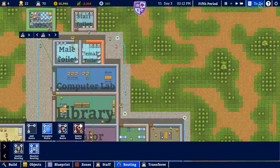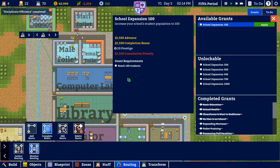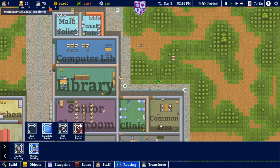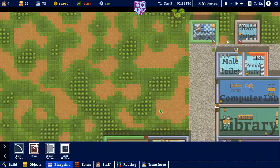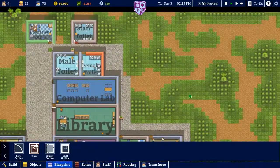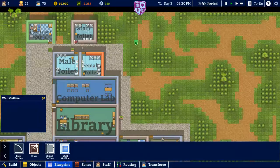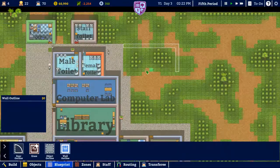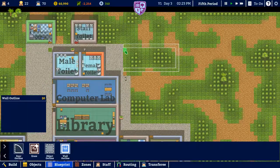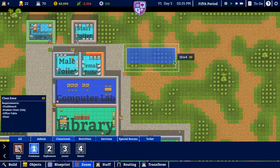We've got the hall monitor thing set up — apply for that grant. We also have to expand the school to reach 100 students. Let's see if we can build something else over here. We'll go to blueprint. Since we have platforms here, we're going to try and get some transfer students — we'll build a small classroom. We'll call this a freshman class.